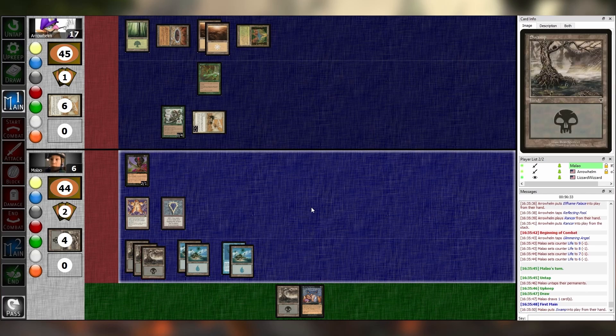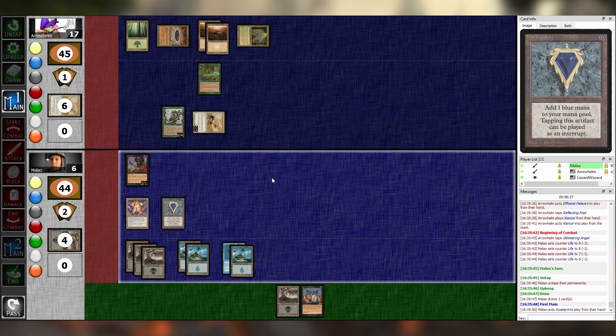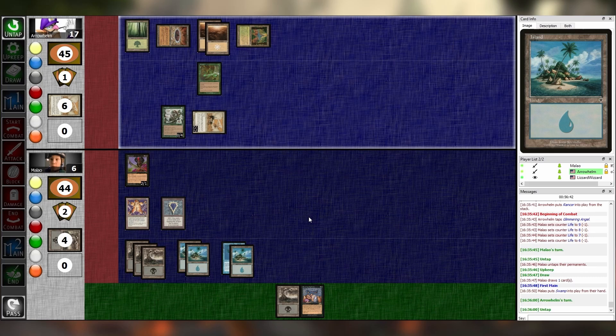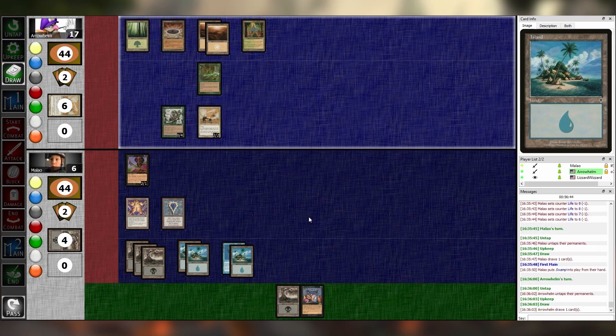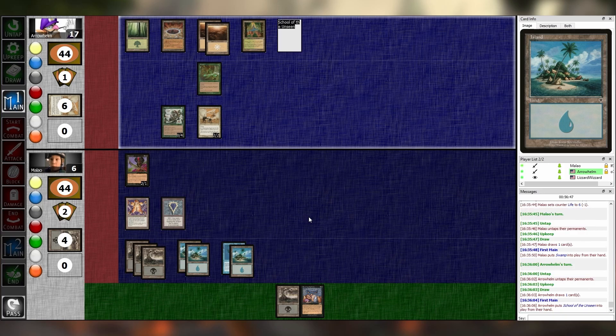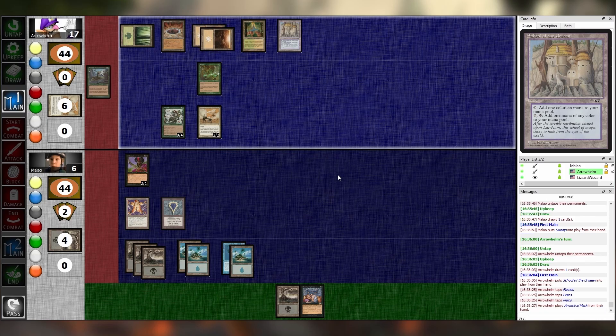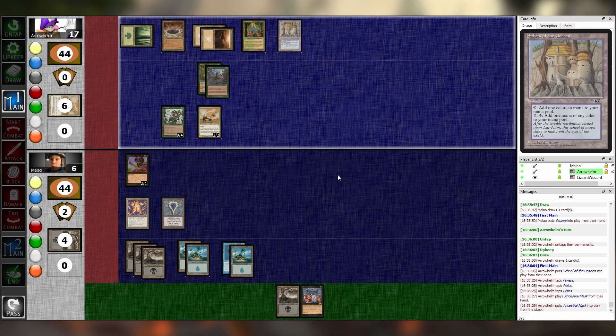Play a Swamp. I mean, I've got one more turn unless you have something with haste — but I think that's it. Untap, upkeep, draw, main one. School of the Unseen — it taps for blue, so I'm extra dead. It turns on Reflecting Pool — Reflecting Pool now taps for blue. Reflecting Pool is so good. We'll tap three for Ancestral Mask and just go. It was so over — it was Jover from the start.